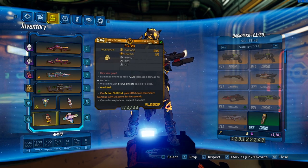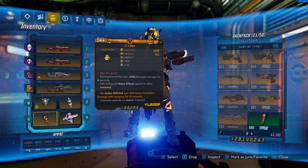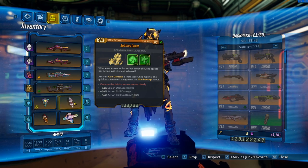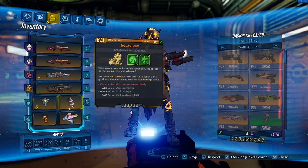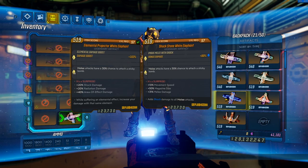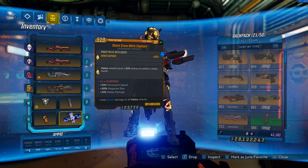Our grenade really doesn't matter — I just use an It's Piss in case I need to debuff an enemy. The main point of the grenade is just the bonus element; I'll switch this between incendiary, radiation, and corrosive depending on what I'm doing, and combine that with our action skill element. If you want to use Fists Over Matter, Spiritual Driver is probably your best bet, paired with an Elemental Projector White Elephant — the projector gives extra damage from the driver self-dotting us. If you only want to use Ties That Bind, use a Phazezerker instead.